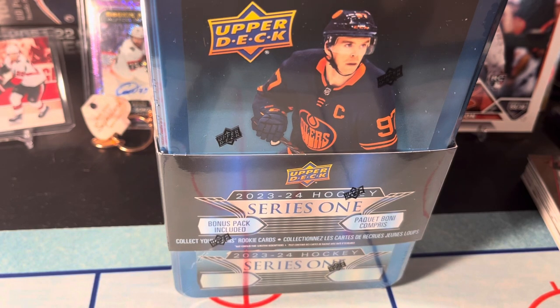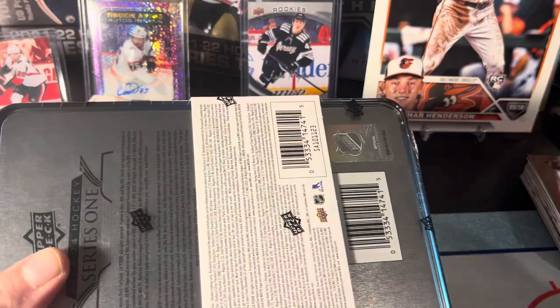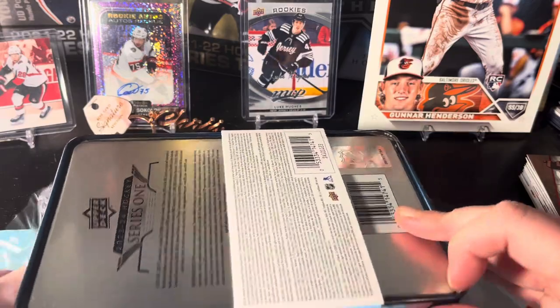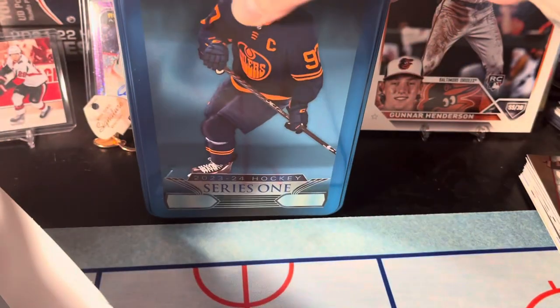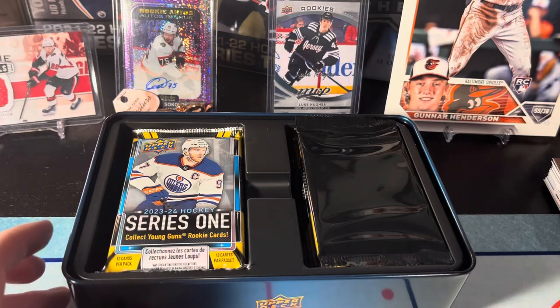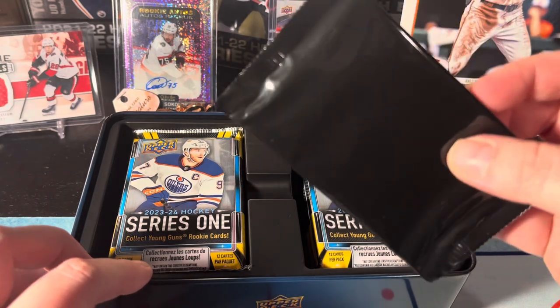What's up everybody, we're back today with this 2023-2024 Series 1 tin. This was a little bit of a Christmas present so I'm pretty excited to open it. I'm not overly familiar with Series 1, gotta be honest, haven't really been paying attention to the hobby lately. And the fact that there's like a slim to none chance that we'll get Connor Bedard — I know there's that short print of him with the draft pick, but it's an easter egg so the chances of pulling it are pretty slim.